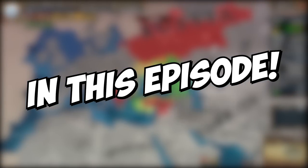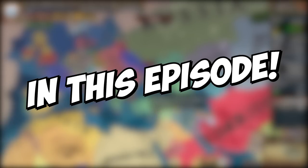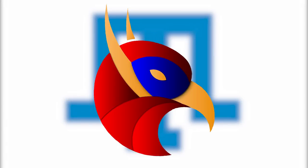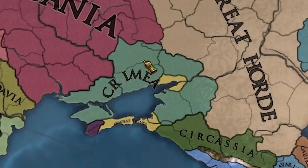Listen, we're fighting the Ottomans, Russia just declared on us, and I'm about to go bankrupt in a month. I think you all know what's coming, boys. Hi everyone, and welcome to today's video where we're going to be continuing the A to Z challenge — the challenge where I figure out how many nations in Europe I can play before going insane. And this week, ladies and gentlemen, we're back with the nation of Crimea.